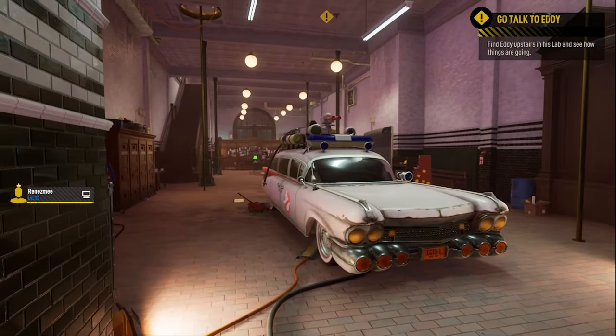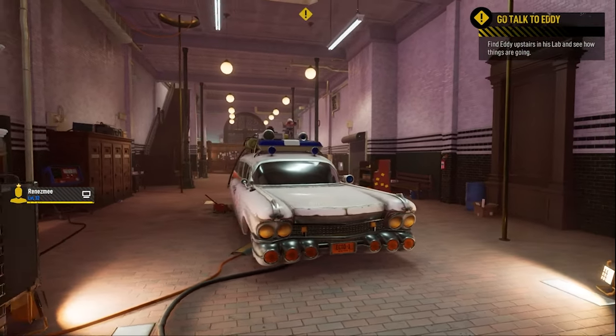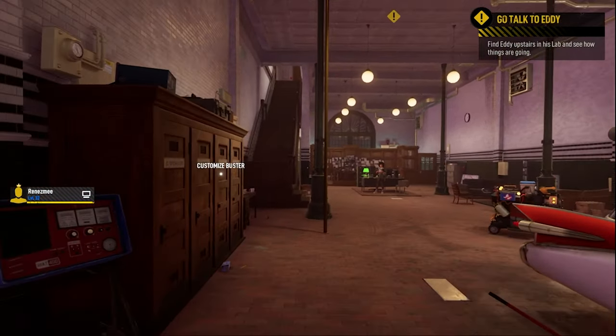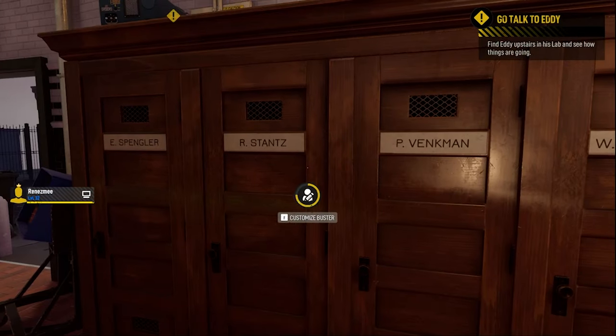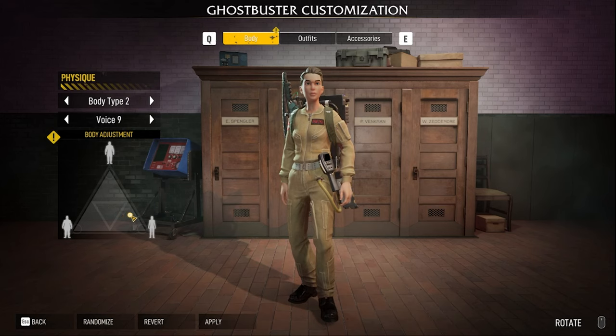You start off at the entrance to the firehouse by the very famous Ghostbusters Mobile. Would you look at that car? It's beautiful. When you walk over to the left, there is where you'll be able to let your wildest imagination go to town and customize your character.